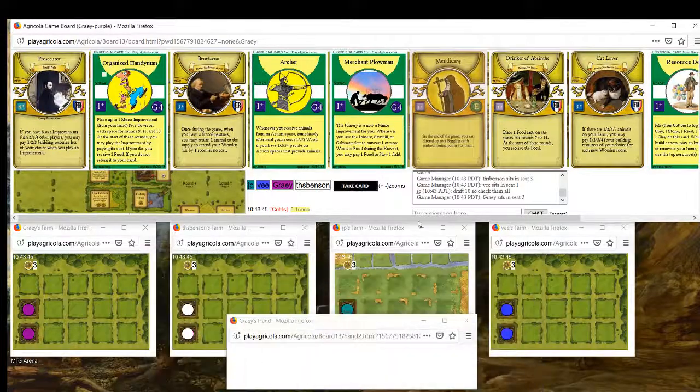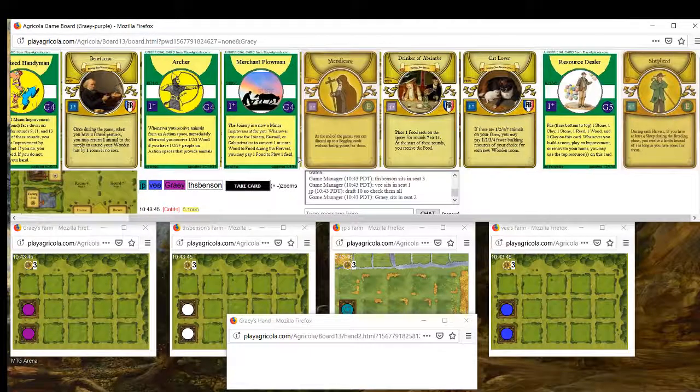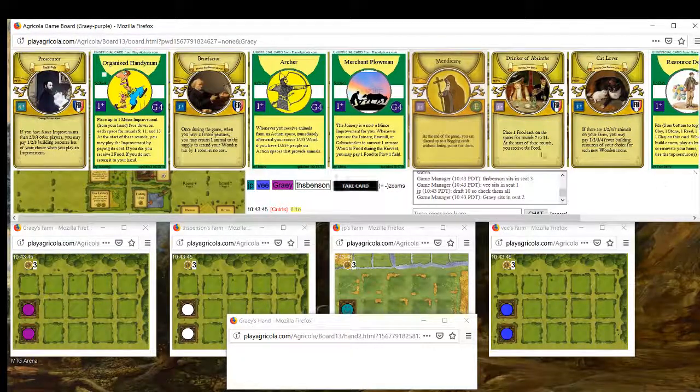What's up guys. Sorry my mind went completely blank. I'm back playing Agricola again with JPV and Benson, and an interesting opening pack with cards I like a lot in Benefactor and Catlover, which do very similar things.